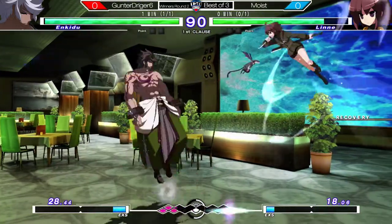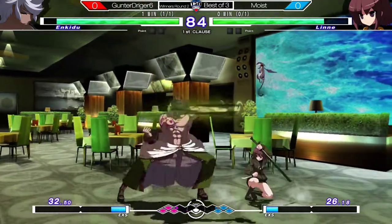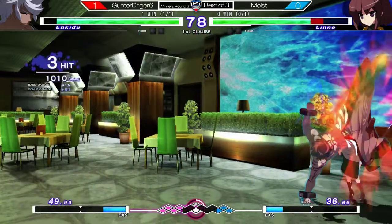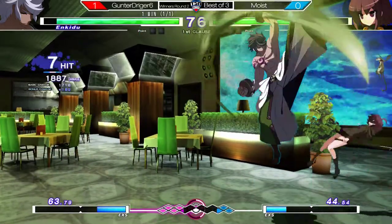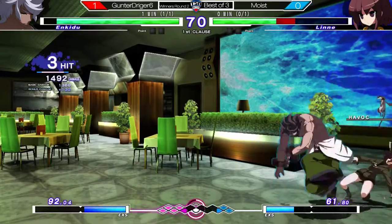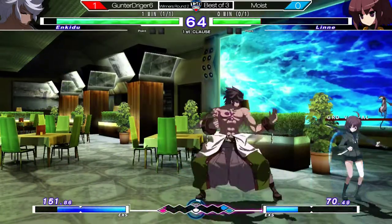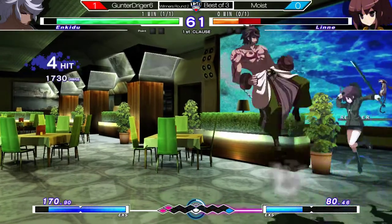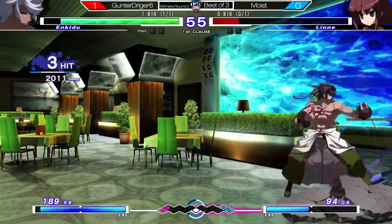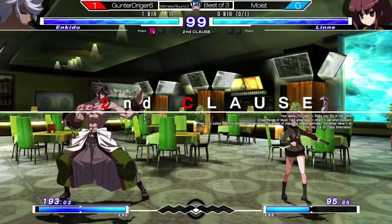All right, so we're going to get... ooh. We're zoning. He's trying to find his way in — he hasn't opened him up yet. Lene was pressing a little bit too many buttons there. Corner game. Let's see if Moist can get out. Finds his way out. Now he has Gunter Trigger in the corner. But Gunter Trigger finds his way back in.